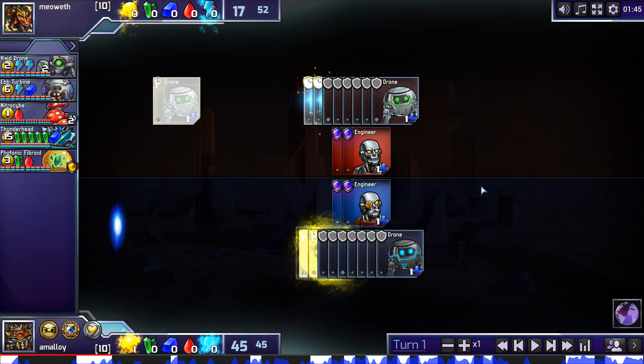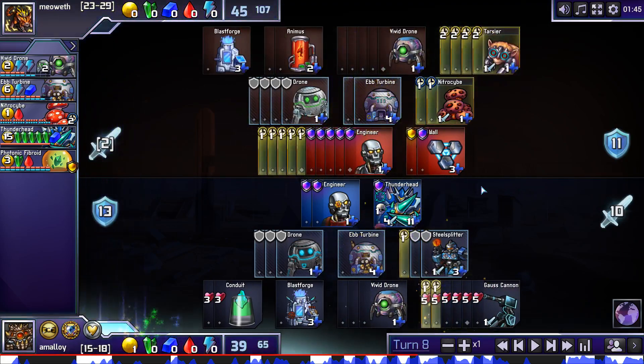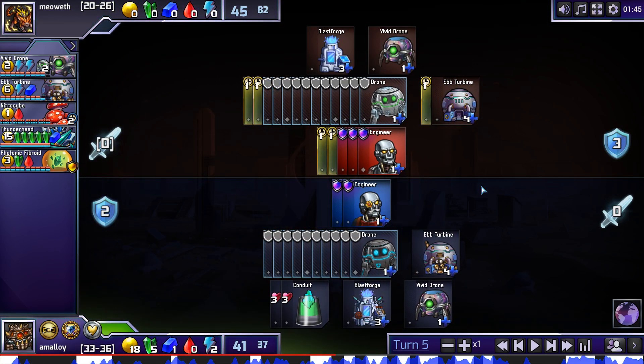I don't really understand what went wrong here. I guess the Thunderhead was too early and didn't really do enough. Maybe I could have reacted to opponent ignoring my damage by just saying, all right, I'm going to build SGG every turn. I have 15 income. This turn I can build SGG, and then next turn I can click Ebb to build SGG, and continue threatening Thunderhead while not actually building it, so I have permanent attack for longer. The best attacker in this set is Tarsier, and I didn't get any.